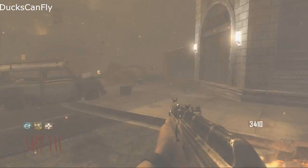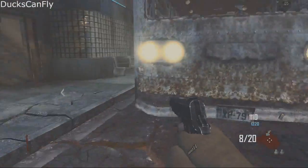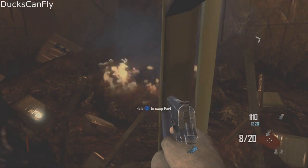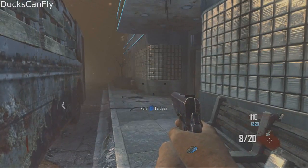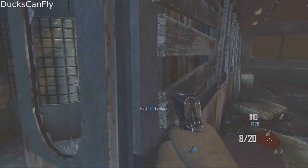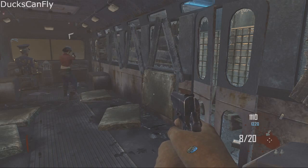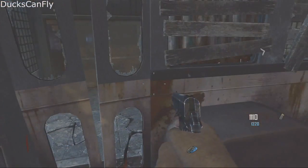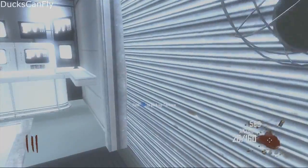Moving on to how to build the table for the easter egg. The first piece you need is a meteor - it's in front of the bus, right over here. My partner and I did this part together and it was really fun, though at the end we forgot a piece so I had to do it alone. Step one is putting together this table. You might not be able to do the easter egg solo - there's a step that may require four players. Turn on the power and come this way.